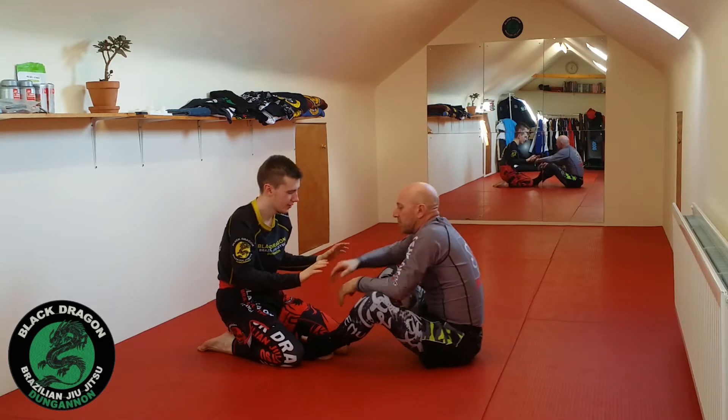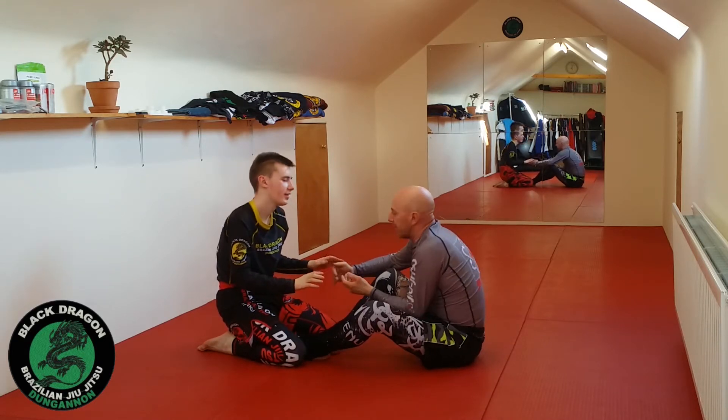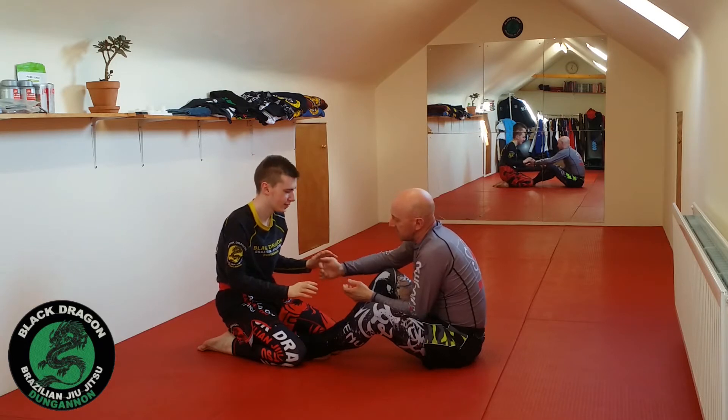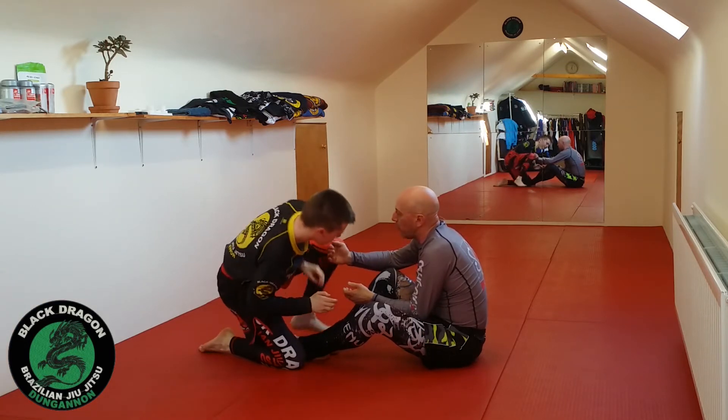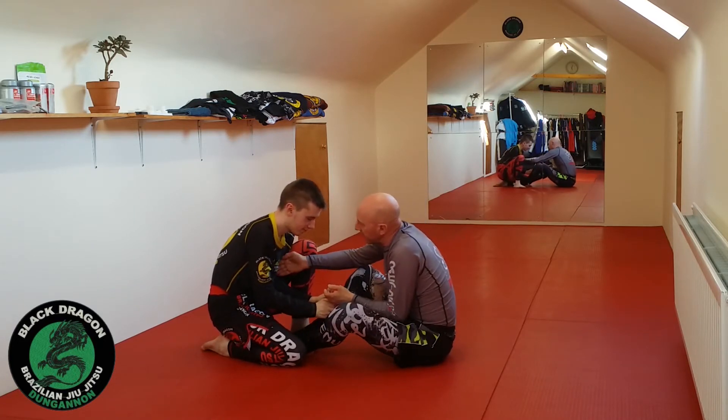Everything so far has been based on my opponent being on his knees, and me trying to win the underhook. But now Cain's changing the game because he goes to combat base and puts one foot up. From this position, it's very hard for me to win an underhook on the side of the leg.